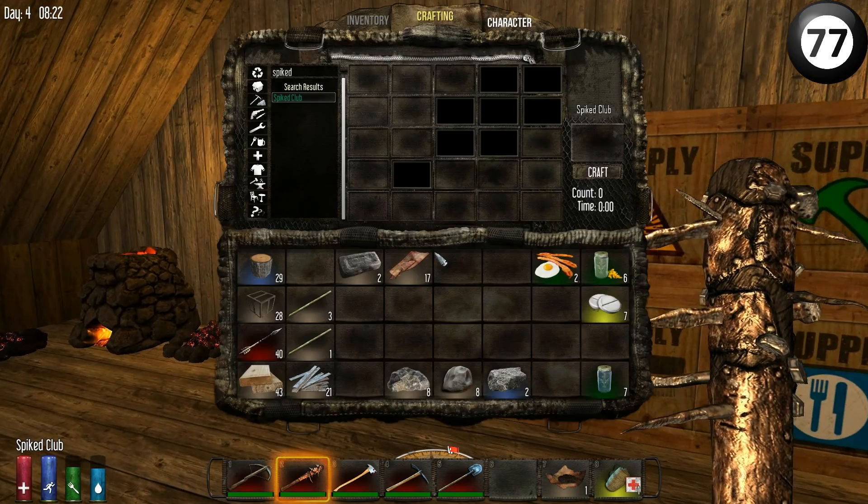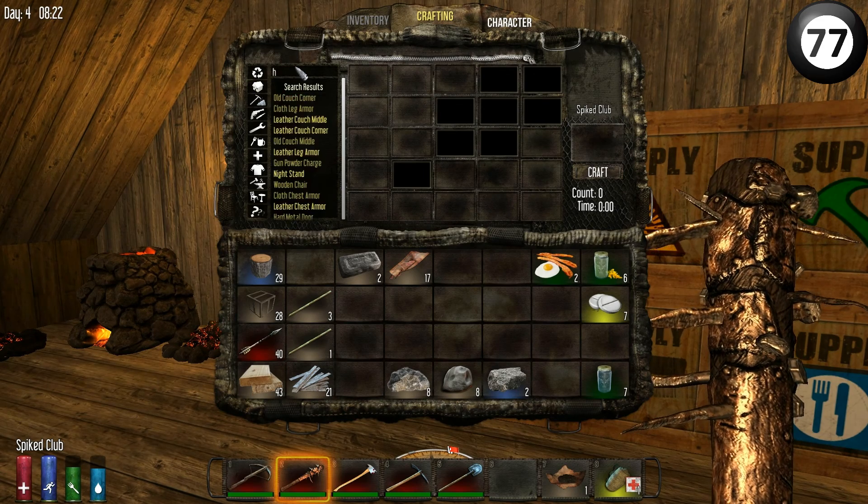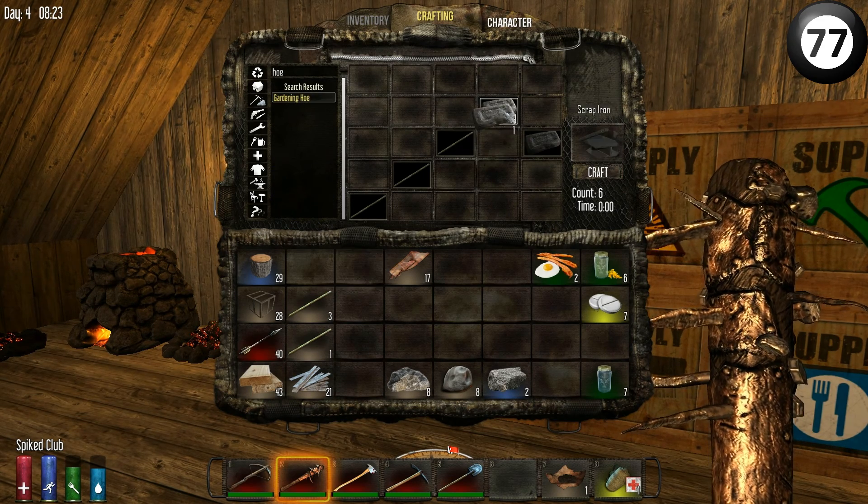The other thing I want - I want to do a farm soon as well. So I've got enough equipment out to make a gardening hoe for making the soil suitable for farming. I'll leave that in my inventory for now, but I will be using it in a bit.